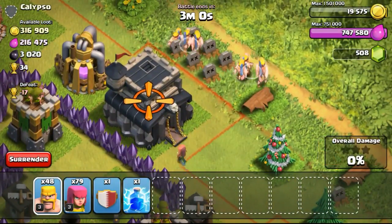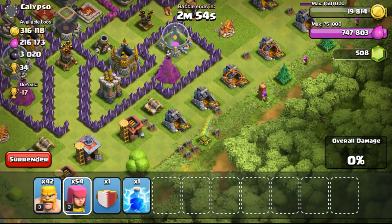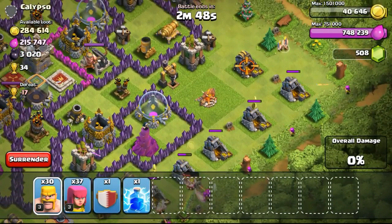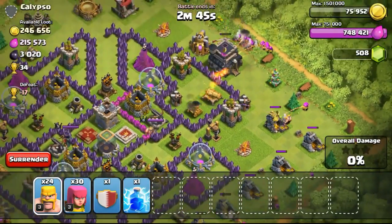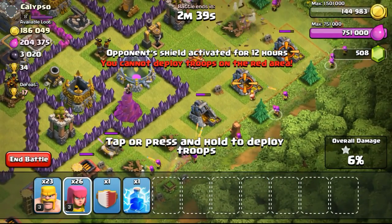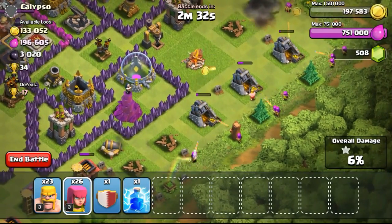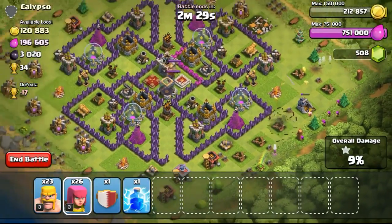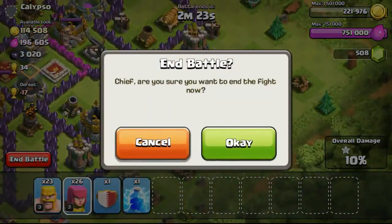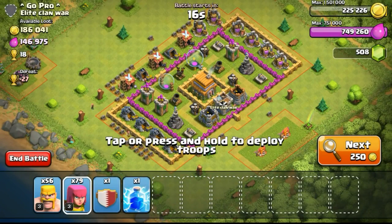Town Hall 7 will be more fun — having an extra army camp, an extra barrack to cook troops faster, and more housing space. That means I'll be able to do raids more frequently and farm maybe around 20% faster. Of course with the higher loot penalty compared to Town Hall 6, I won't find as high rates against lower Town Halls. But against Town Hall 7, 8, 9 and 10 it will still be the same loot. I won't be staying at Town Hall 7 for too long — I'll try to upgrade to Town Hall 8 ASAP.